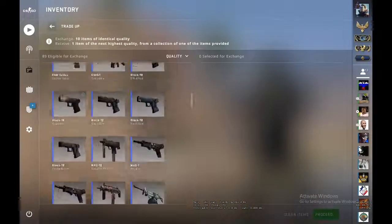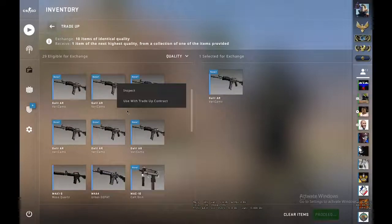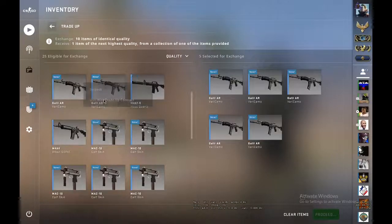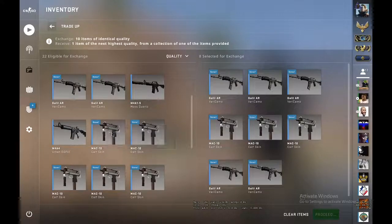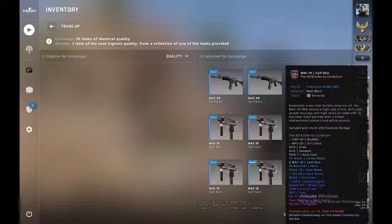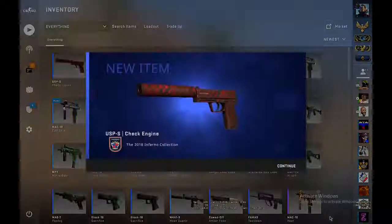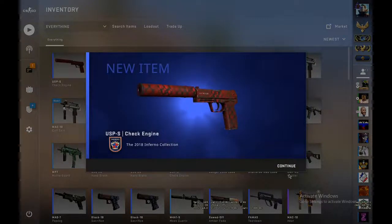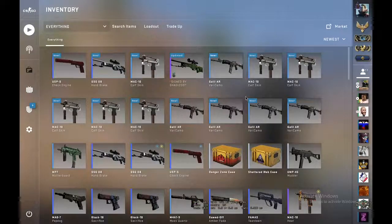Okay, second trade-up — you have to use five Very Camos and now we have to use five well-worn McDonalds. Let me check if they're all well-worn: well-worn, well-worn, well-worn, well-worn. Let's hope for a 2018 Inferno collection skin — oh my god, yes! We got the Check Engine! So far two out of three we made profit — not bad!